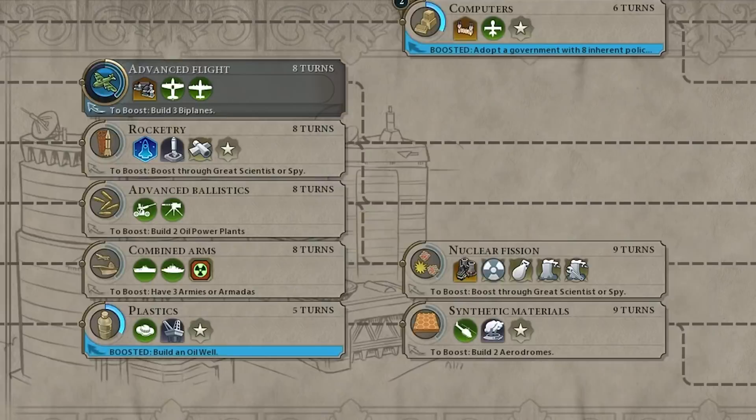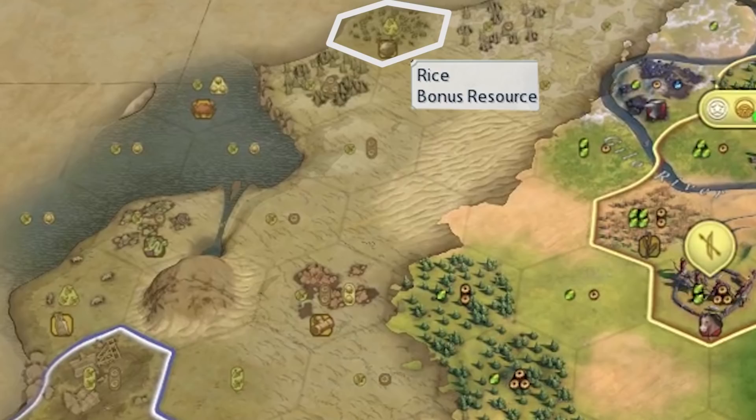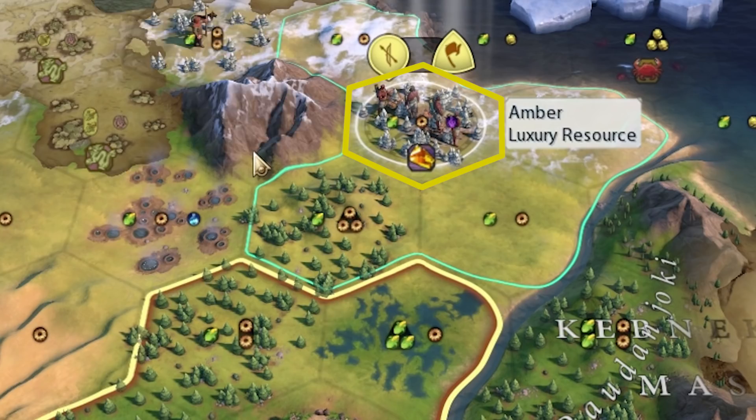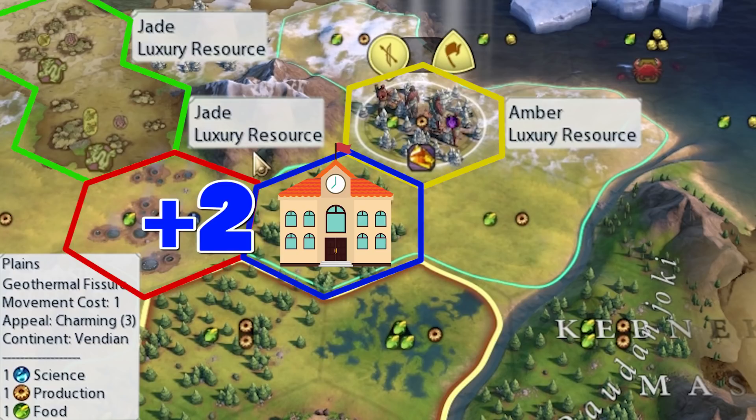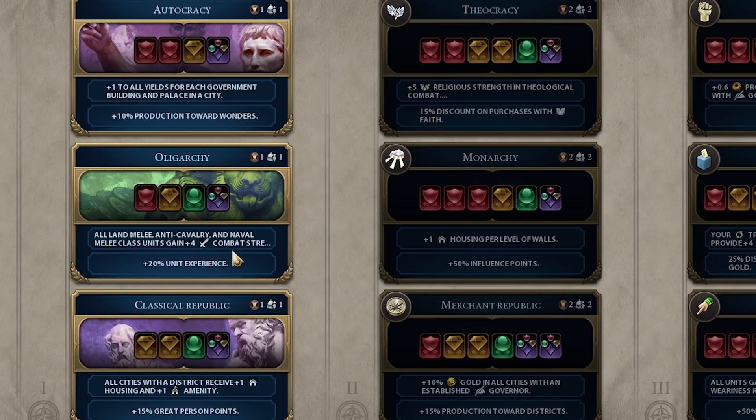I decided to start a new game. As far as what to do with this settler, there's not a lot of places we can settle a new city. Over here near America it's actually not that bad — there's a rice tile, a copper, and a jade. Although over here there's amber, two jade, and a geothermal fissure. If we build a campus right here, we'll get two science from the geothermal fissure and one science from the mountain tile. We can actually build a campus here as well, and there are three mountain tiles, so it gives three science.